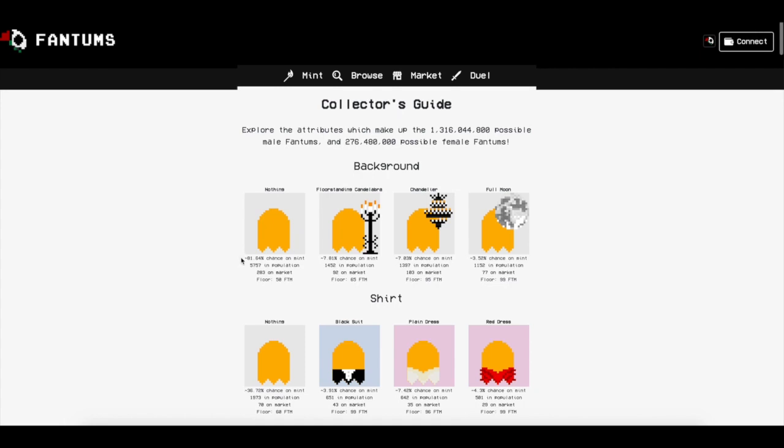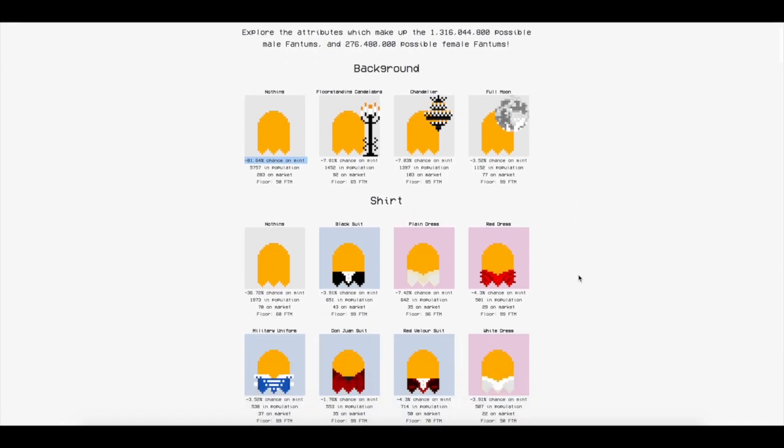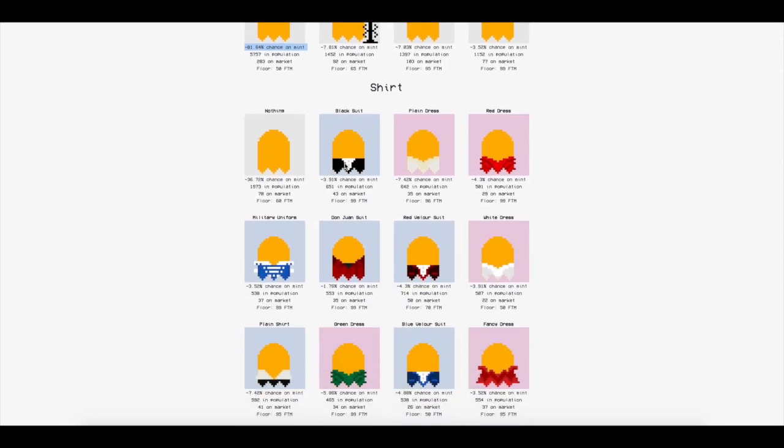You guys can see all the different stats and features — which is more rare and which isn't. To mint a blank background there's an 81% chance, so it's highly likely you'll get that. This guy with the lamp stand background has a 7.81% chance. The UFO one is 7.03%. The moon background is 3.52% because it's more rare. The fancy dressed guy gets 3.91%. And the naked guy is 36.72% — poor guy, get some clothes on.